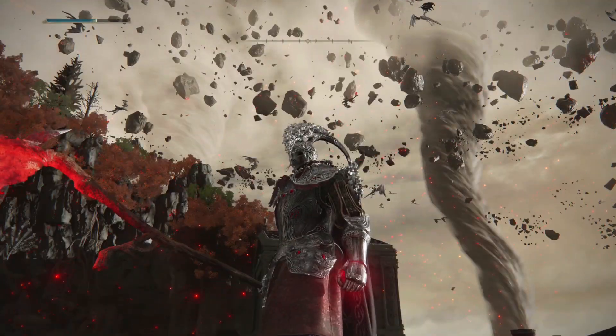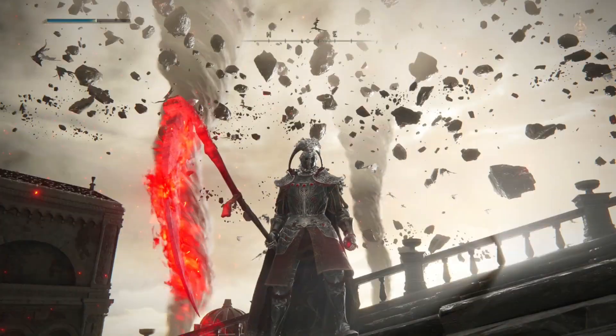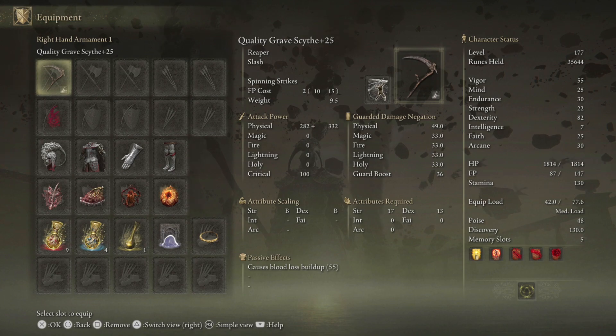You were making fun of the drip in the last video — the whole armor set looks nice, so we're getting it in this video. Here is the build right here. We got Spinning Strikes on this Grave Scythe. I had to farm for this thing, it took a little bit.